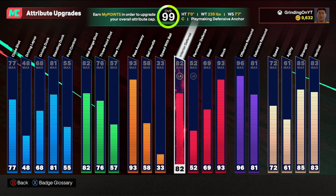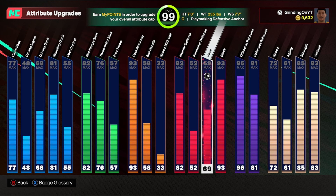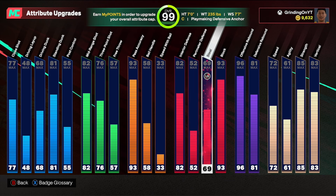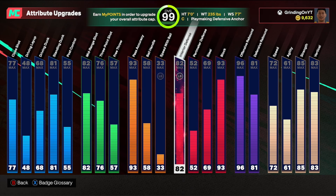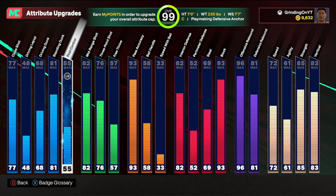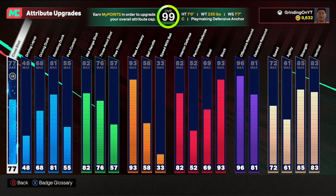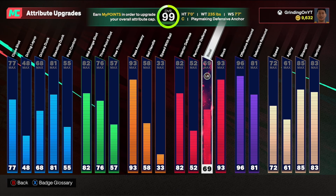Here are the attributes of the build at 99 overall with no cap breakers. What you're going to want to maximize first if you're at 85 overall: upgrade your rebounding and physicals first — max all those out. After that, upgrade your pass accuracy to around 80 plus. Same thing with your block — put it up to 80 plus, as well as your interior defense around 70. Then put your standing dunk at around 70, and max out your mid-range and three point — that should be a maxed out 85 overall. Hopefully you've earned up to 90 or 95 overall by now, but if not, prioritize the stats in that order.